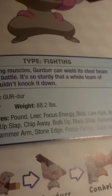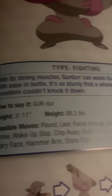Gurdurr, the muscular Pokémon. With its strong muscles, Gurdurr can wield its steel beam with ease in battle. It's so sturdy that a whole team of wrestlers couldn't knock it down. Dang. Yeah, I can see why.